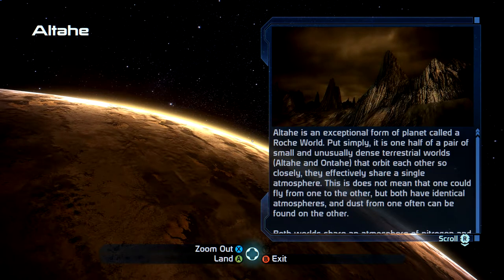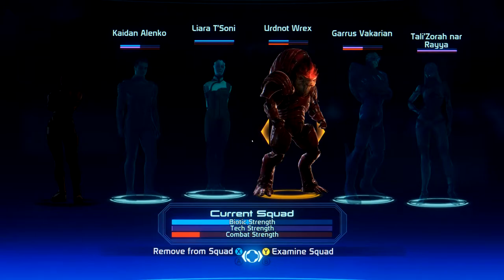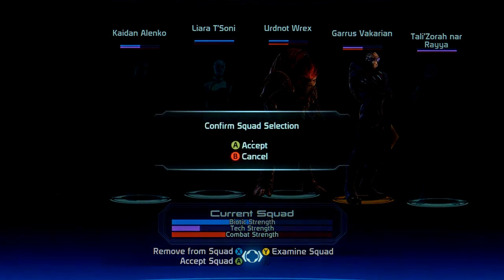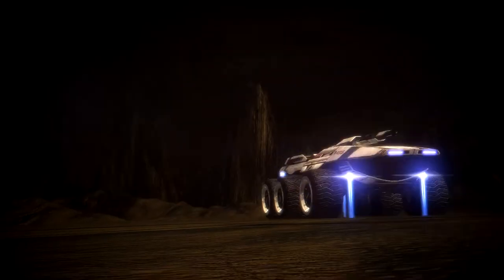Let's get our landing party together. I have no idea what's here. I'm trying to remember from experience — let's go ahead and take Rex and we're gonna take Garrus. I think it is the Rachni that are out here, but this is not something that is in the journal. This is just exploration.